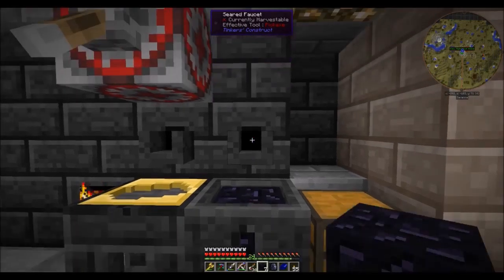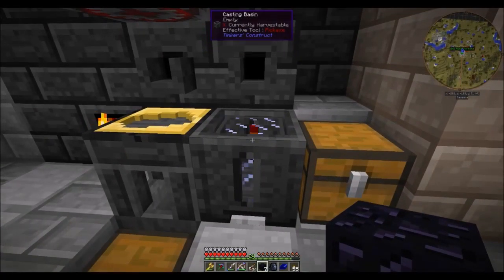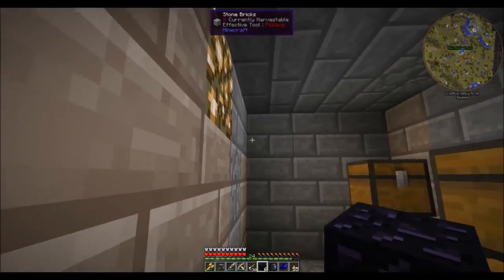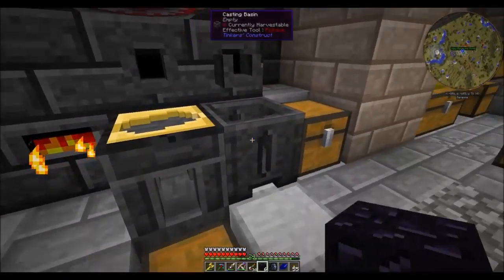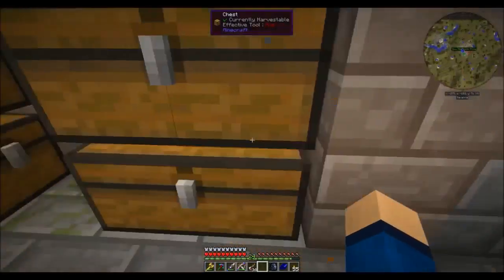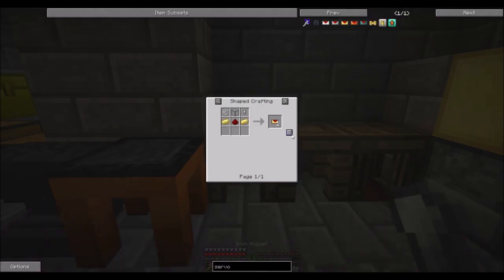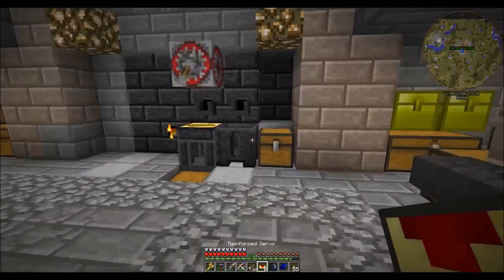My plan is to take this ender chest, put it on top of the quarry, so everything will be pushed into the ender chest. Then we'll put the other ender chest over here, and from there, using the servos and these pipes, we're going to suck everything out of the chest and just put it into some assigned chests. We'll make six reinforced servos for now.